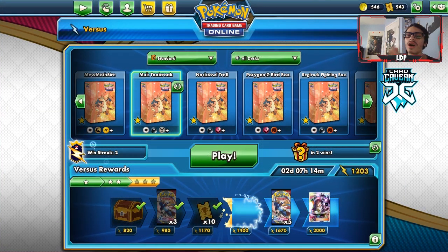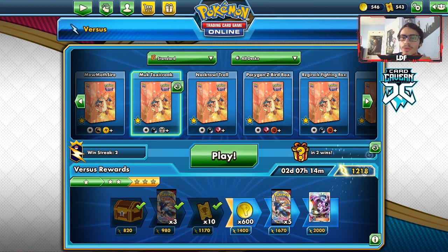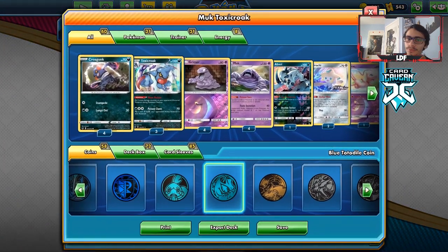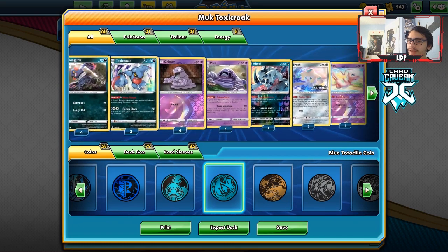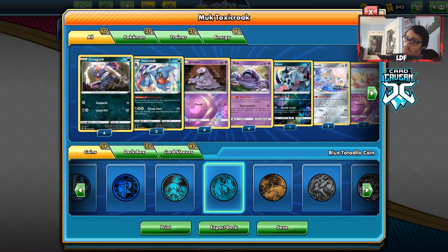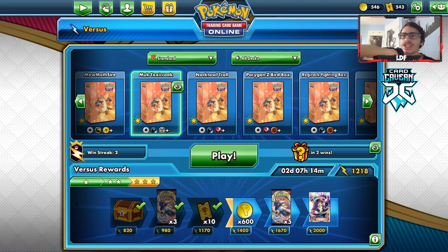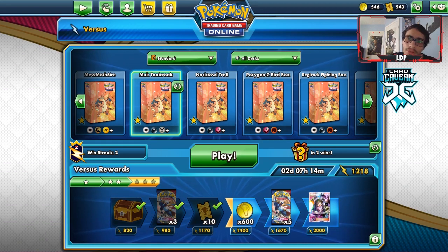That wraps up today's PTCGO video on the Muk Toxicroak deck. That second game wasn't super crazy but this deck is fun to play — we kind of just bodied our opponent. As long as you don't play against ADP Zacian, which is probably this deck's worst matchup, it's really fun. Give it a try. Leave a like if you enjoyed, subscribe if you're new — we're getting close to 8000 subs, the support has been amazing. Check out our sponsor CarKarmandTCG, use code LDF, stay safe, stay quarantined, play PTCGO, and follow me on Twitter. See you guys later!